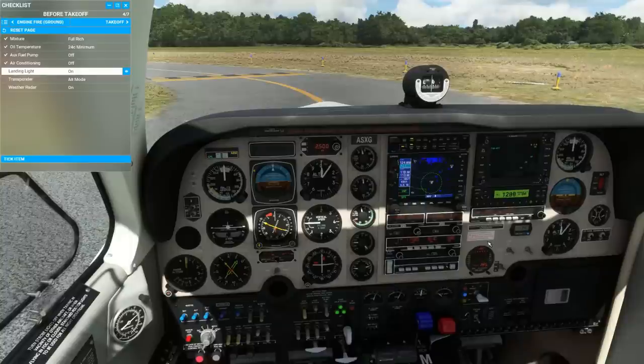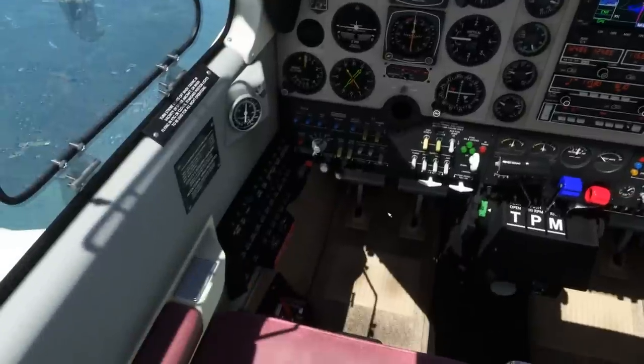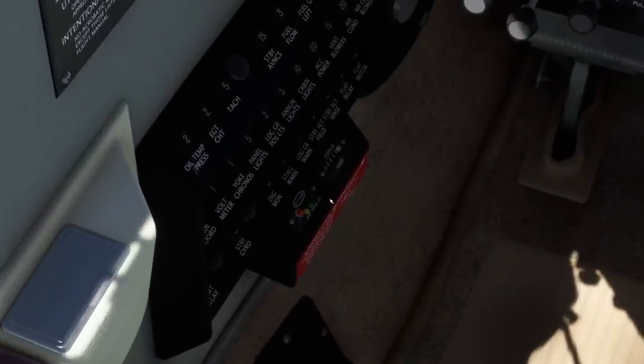I'll check in with you guys a little bit later to show you the EDM-800 engine monitor. Now that we're in cruise flight, you can see that we've traded in the air conditioning for heat, and the cabin is a comfortable 74 degrees. We've opened the cabin heat valve, which emits hot air from the engine's heat exchanger — a component notorious for corrosion failure, which can emit poisonous carbon monoxide gas into the cabin. Luckily, we have a working carbon monoxide detector, which we can periodically test to make sure that it hasn't failed.